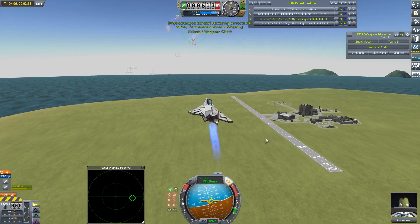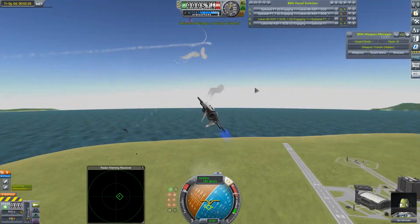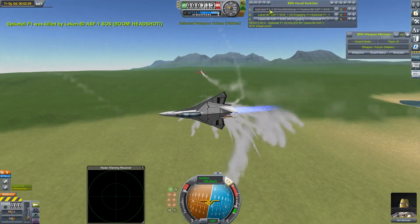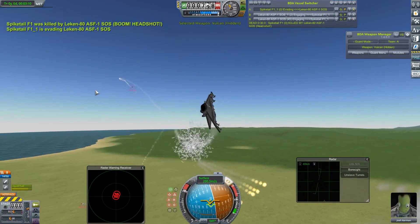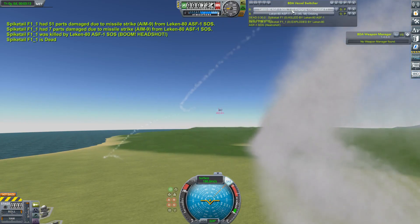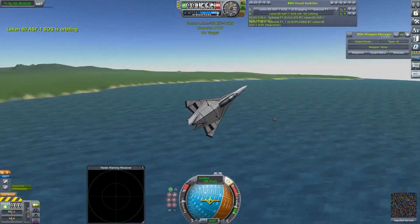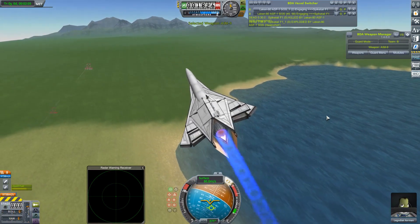We don't really have a chance of covering it all so I'll just pick out some interesting highlights for you. In the background there's two of my spiked tails facing off against two of Titan RT's Lekhan 80s. This is a fight that happened during the most recent live stream and my spiked tails nearly got some decent damage onto the Lekhan 80s, but my spiked tails got their arses handed to them every time.